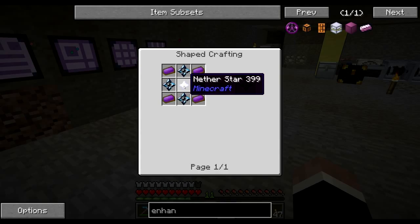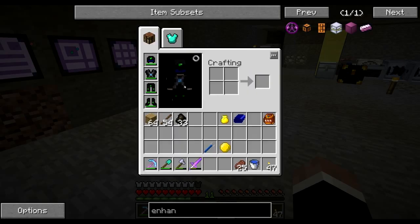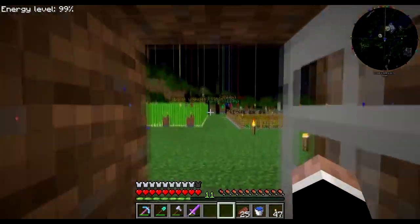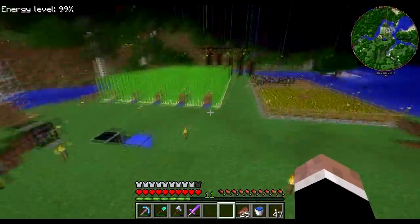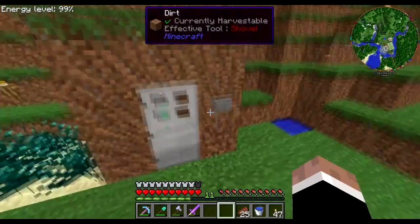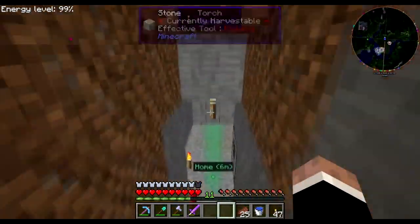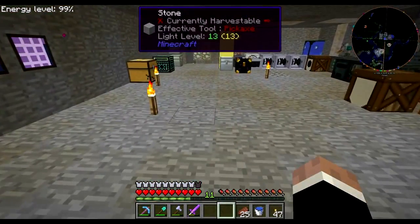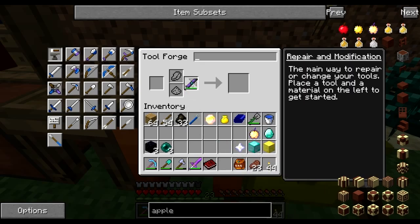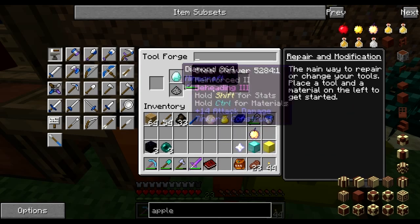These require some draconium ingots and a wyvern core — oh damn, we need to farm nether stars. That's going to be something of a project to get happening. That's going to be number one on the list — farming nether stars. I'll get that done and when it's finished I'll show you what the thing to farm nether stars looks like.